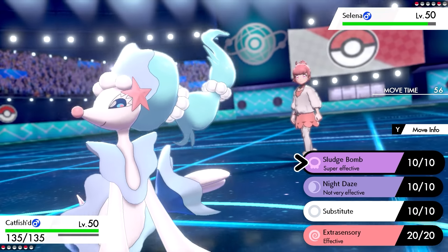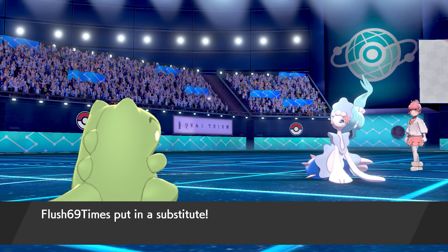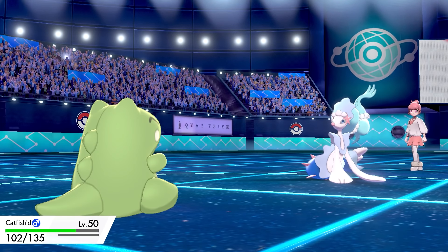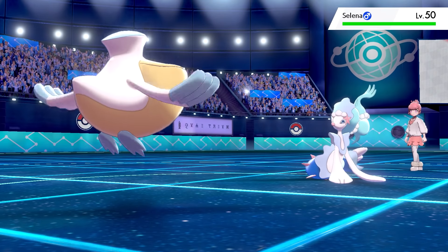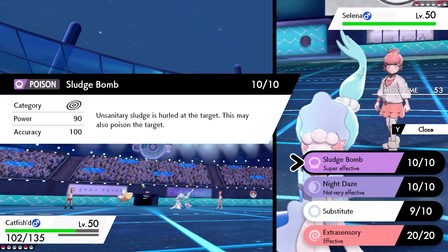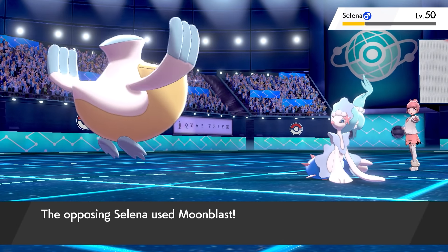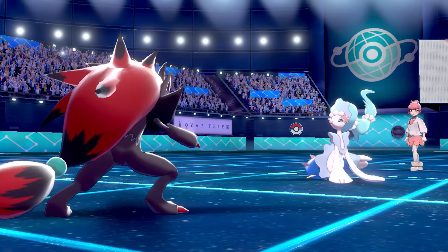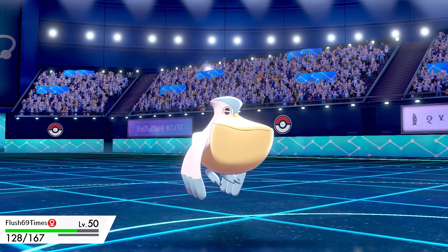Primarina came in — a bit of a problem, I just went for Surf. I outspeed it, which is good since Primarina isn't very fast. Primarina used Draining Kiss and knocked out Feebas. Then I sent out Zoroark, nicknamed 'Catfish,' disguised as Pelipper. Moves: Sludge Bomb, Night Daze, and Sub. With Bright Powder I thought — nothing to lose, let me throw up a Substitute and try some Bright Powder shenanigans. Primarina used Draining Kiss again, breaking the sub. I went for Sludge Bomb — landed a critical hit! But Primarina took me out with Moonblast. Excellent damage to Primarina from Zoroark though.